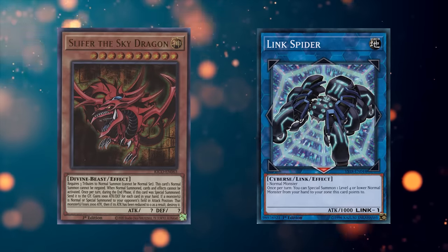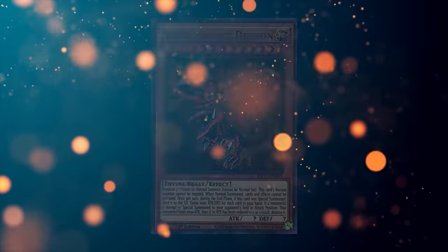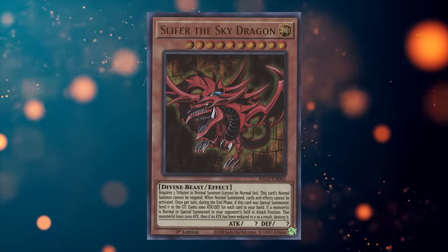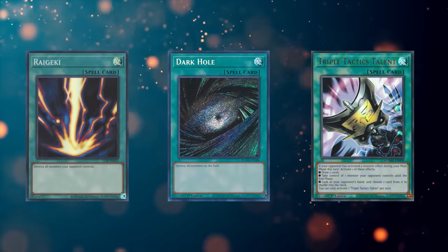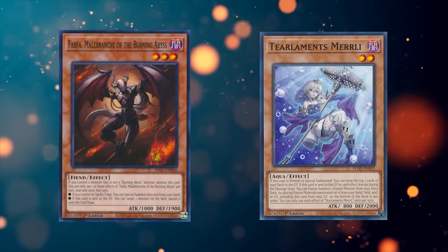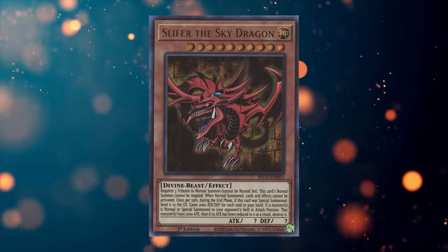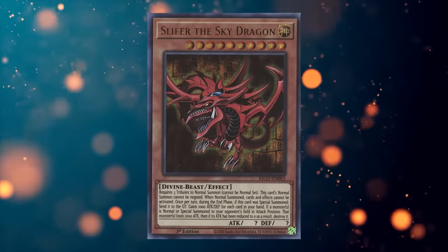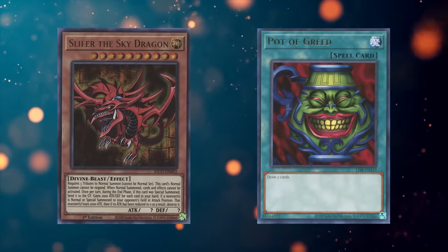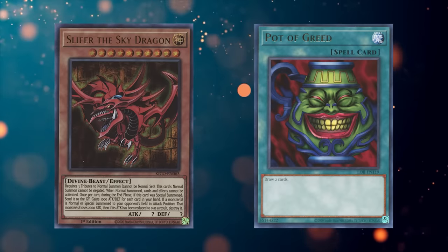It also got even better with the release of link monsters, because those can't be summoned in defense mode, so they're always going to be destroyed by Slifer if they have 2,000 or less attack. Perhaps the biggest downside of Slifer is that it has no protection effects — it's cool against opposing engine cards, but it immediately crumbles against virtually any generic spell card like Raigeki, Dark Hole, or Triple Tactics Talent. Not to mention that nowadays a lot of monster cards have graveyard effects, which Slifer isn't very good against. Another drawback is that many of the combos that summon Slifer take a lot of cards out of your hand — Slifer demands card advantage if you want to give it attack points.